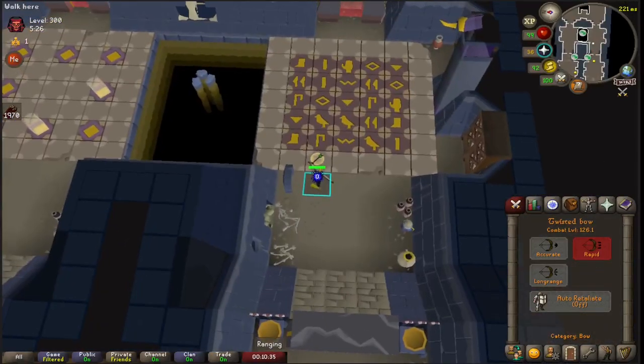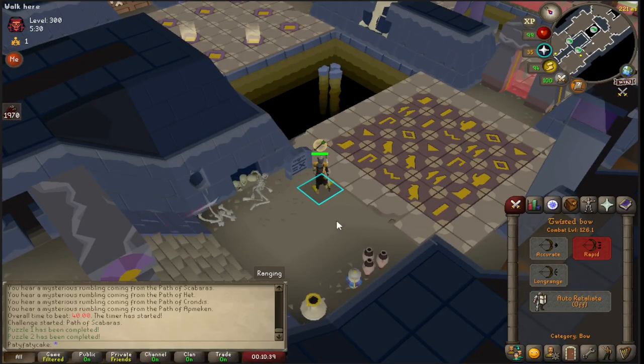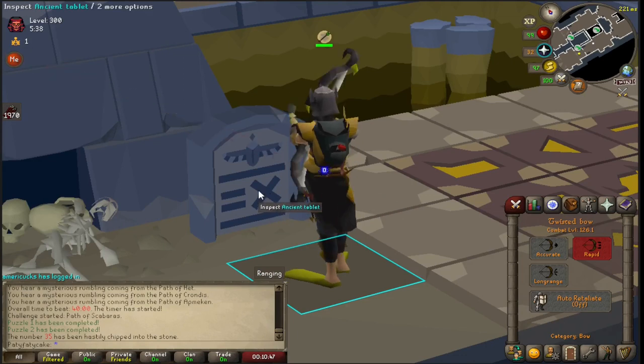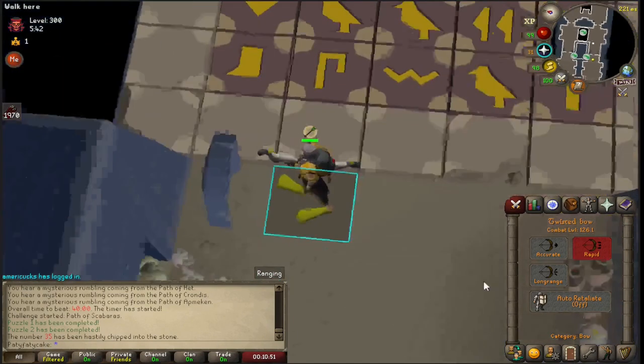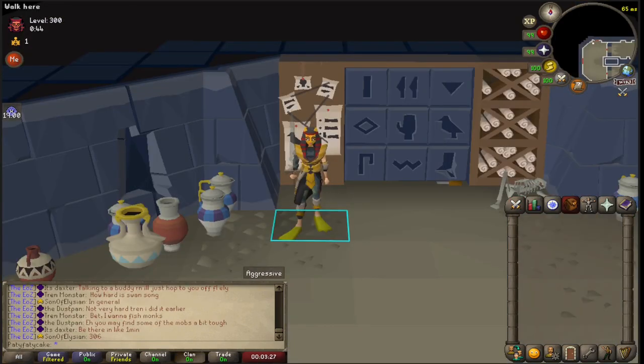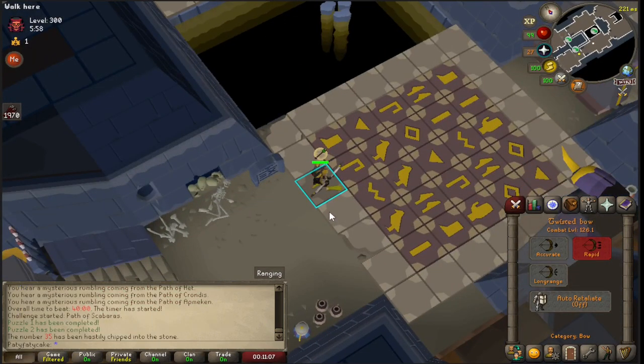Next is a math puzzle — luckily it's just addition. Come to the tablet on the side, click on it, and it will tell you in your chat the number you're adding up to. I'll put a graphic on screen with the values of all the tiles. Each tile has a corresponding number value — just in order one through nine. They kind of look like what they represent, except for the bird, the wave symbol, and the boot being six, eight, and nine, which you have to memorize. The ToA Discord has good graphics for this.